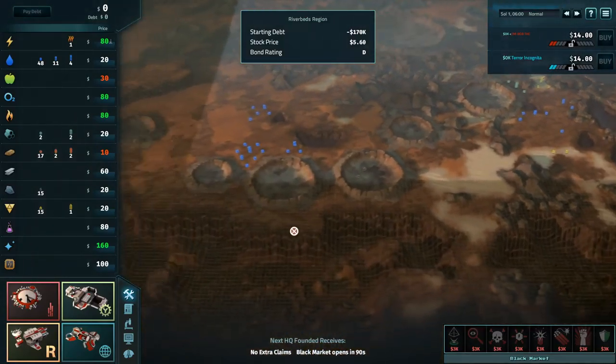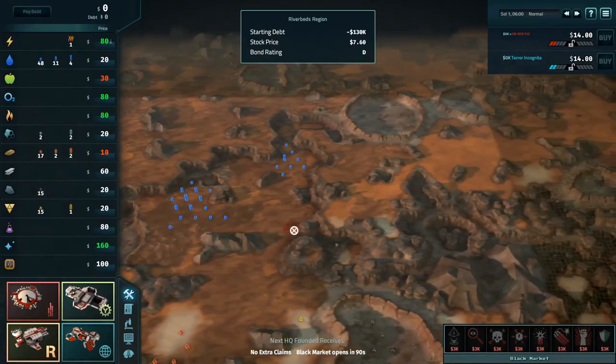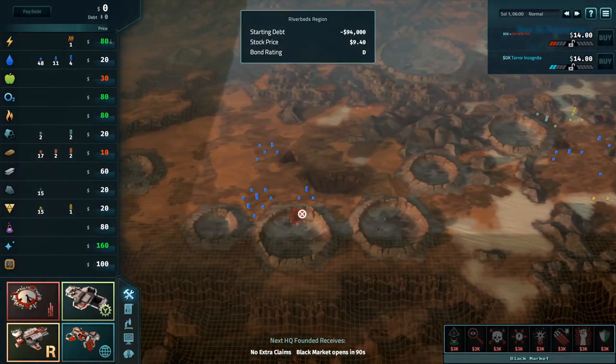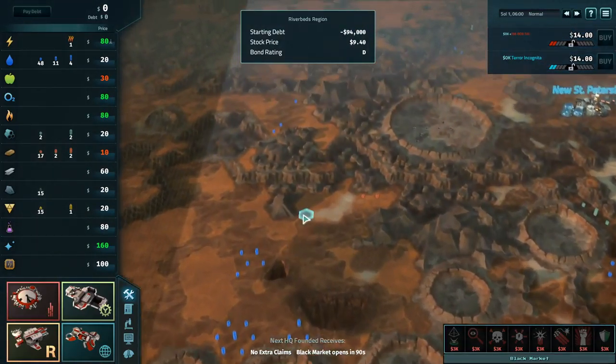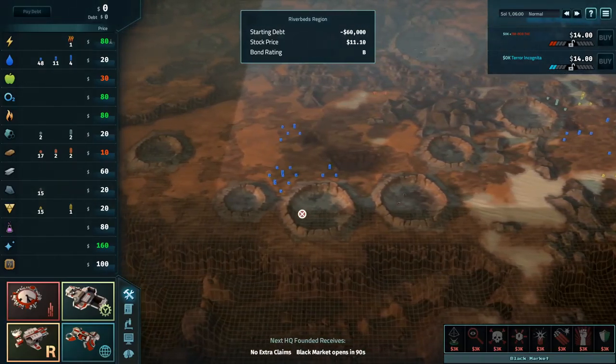Hello everybody, welcome to game number two in this best-of-five 1v1 casuals championship between Jim Bob the Mighty and Terror Incognita. Jim Bob took game number one after Terror's surprising early concession. Morgan's with me today.